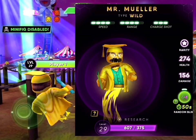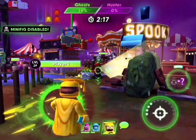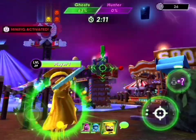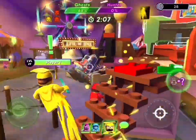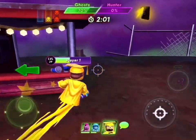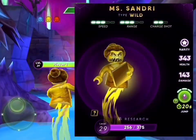Mr. Mueller: speed 4, range 4, charge shot 3. His special power — it's a teleport that takes you back to your previous spot. That's pretty cool, except I don't know how far.